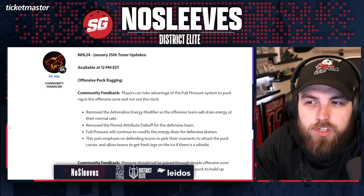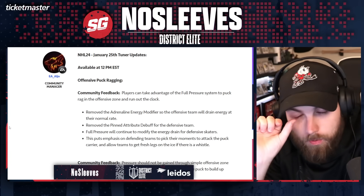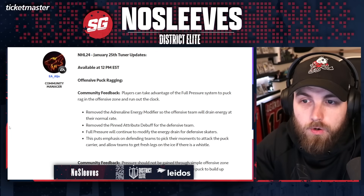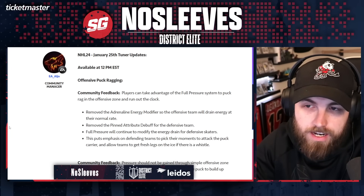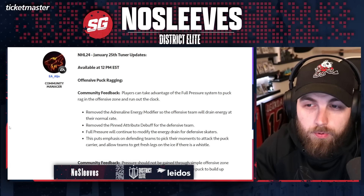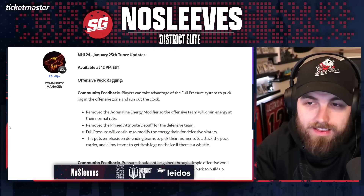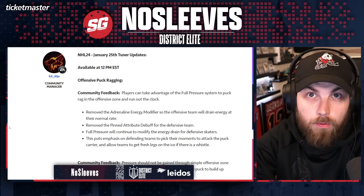They are taking another pass at it, dialing back the effects yet again. The first thing they did: they removed the adrenaline energy modifier, so the offensive team will drain energy at their normal rate. On top of your opponent losing a ton of energy and attributes, you really wouldn't lose any energy when controlling the puck with full pressure. Now you will actually continue to lose energy with that line while you have full pressure activated.